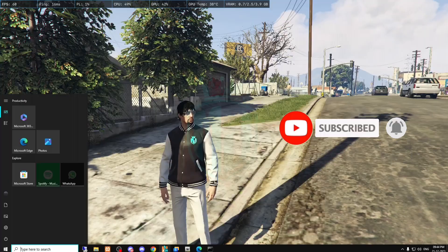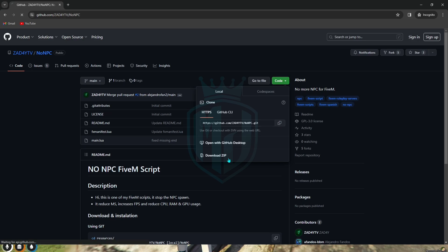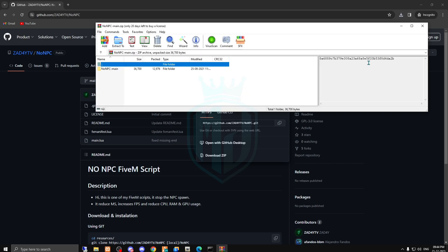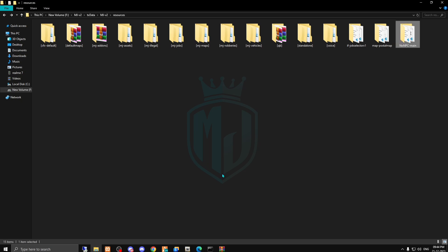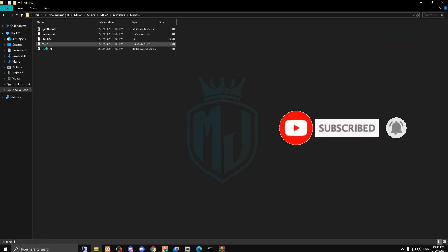I will provide the link in the description box, so you just have to go right there and download this. After downloading, open this file and copy it, then paste it in your FiveM resources folder. Right here, you have to rename this and remove the dash-main.